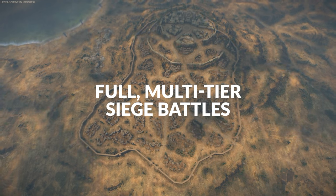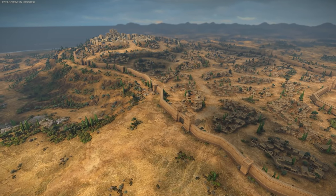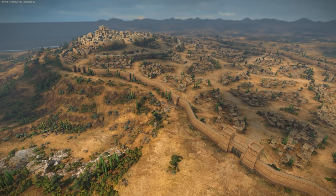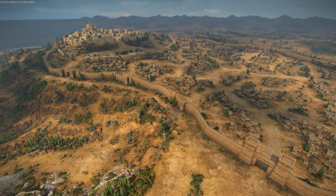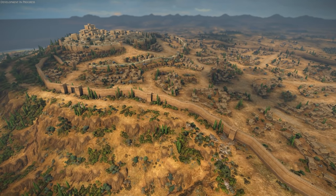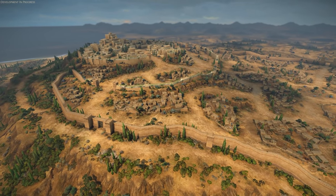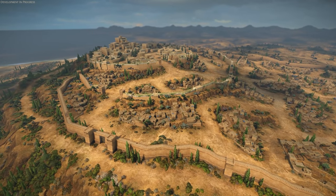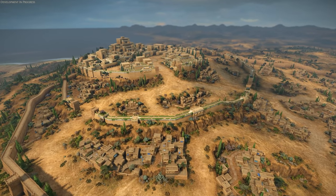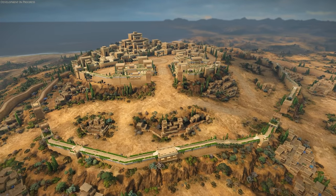Full multi-tier siege battles. While the battle we fought took place outside of Troy, with Hector leading an army sallying out of the city, the map itself did include the city of Troy behind it, and a later interview with developers gave us insight into how sieges will work. The city layout you see here is accurate to a potential siege battle. You can see multiple points of entry, multiple layers of defense, and a fair bit of vertical difference across the city.